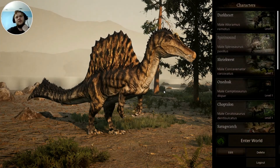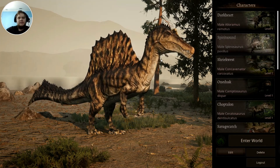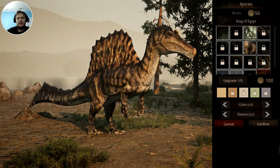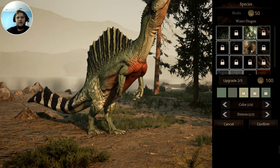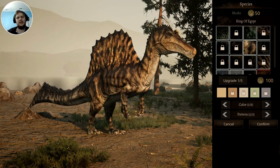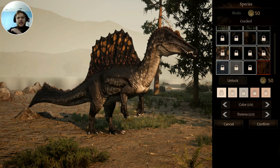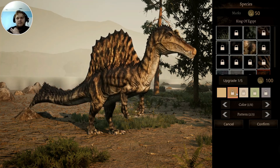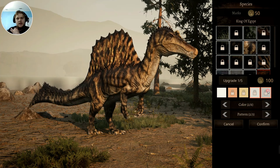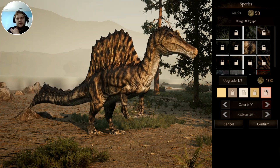Hello everybody, hope you're doing well. I'm your host Tyrannosenpai and welcome back to another episode of Path of Titans. Today we are going to be playing as Spirit Sound, our Spinosaurus. If you may have seen in the little time lapse I did, he was using the water dragon skin, but now he is the King of Egypt skin. There are a bunch of other skins the Spinosaurus can get — I really like this one though. For the time being, we're going to focus on trying to get him some more skin colorations. There's so much we can do with this guy.